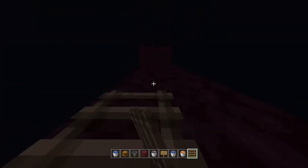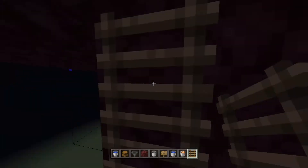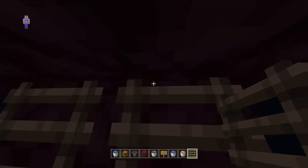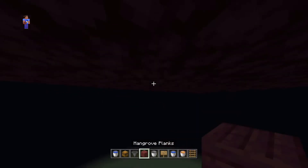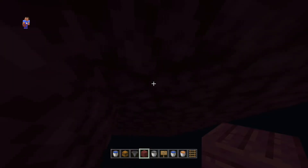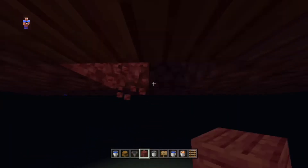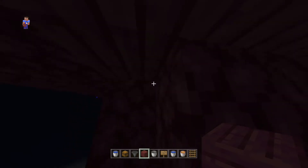I recommend doing double ladders because it looks nicer. Build up all the way with ladders, then break some ladders at the top so you can stand there. I'm going to use mangrove planks as a placeholder to show where you can place spawners — anywhere I place these is where spawners go. You can place spawners anywhere out here.